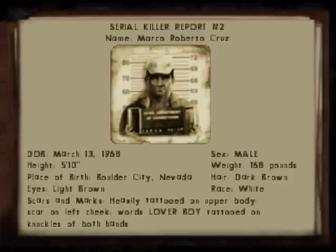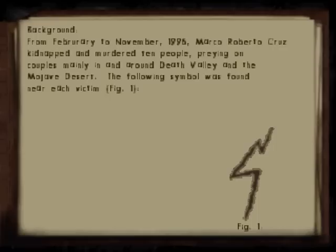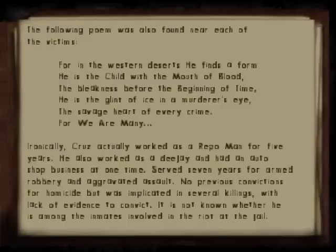Marco Roberto Cruz - born in Nevada. Scars and marks: 'lover boy' tattooed on knuckles on both hands. From February to November 1996, Marco Roberto Cruz kidnapped and murdered 10 people, preying on couples mainly in and around Death Valley in the Mojave Desert. The following symbol was found near each victim - a very ugly looking figure. The following poem was also found near each victim: 'For in the western deserts he finds a form. He is the child with the mouth of blood. The bleakness before the beginning of time, he is the glint of ice in a murderer's eye. The savage heart of every crime. For we are many.' Reminding you of Legion, by the way.